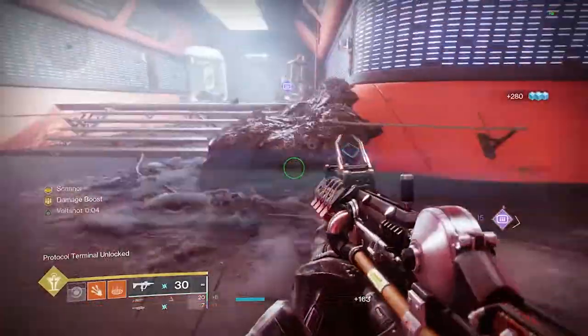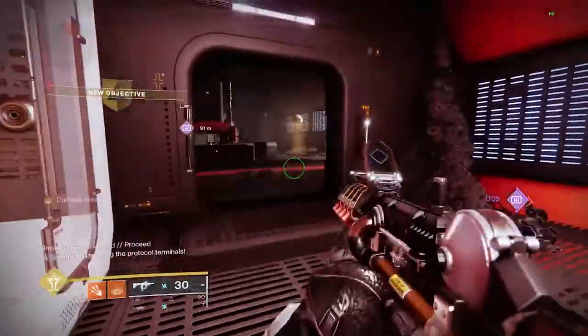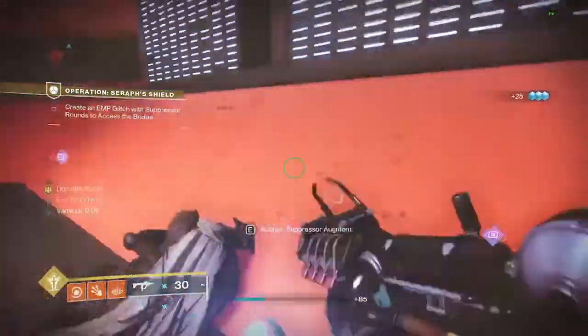Grab more heavy ammo or ammo if you need it. Go ahead and put your scanner in the terminal — it'll open the door. Now we're going to learn the third and final buff, and that's suppressor.